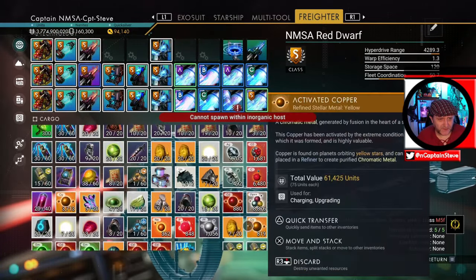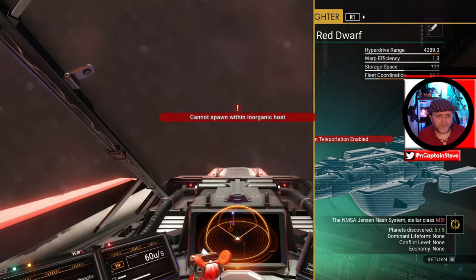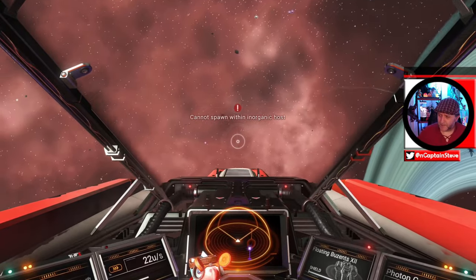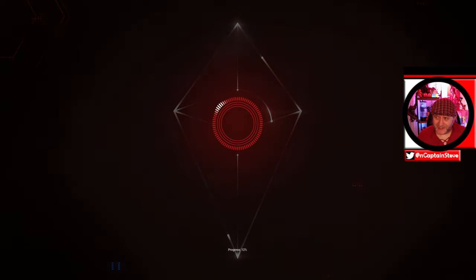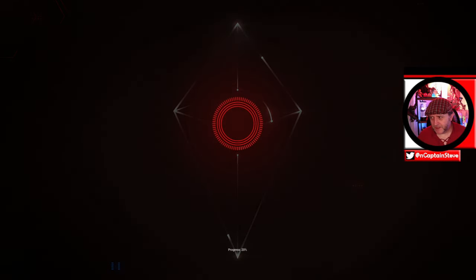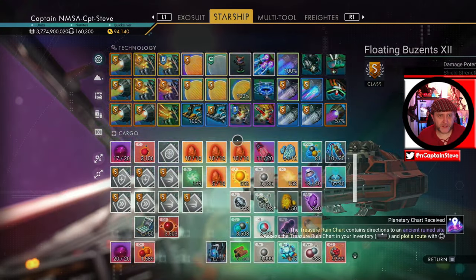I can't see any void eggs on my freighter. Alright, well I guess we're going to have to start this again. I think I located my freaking void egg — I did have one. Somebody must have given me it while I was inside of the spatial anomaly. I've deleted it, at least I hope I have. Let me just double check that I've deleted it.